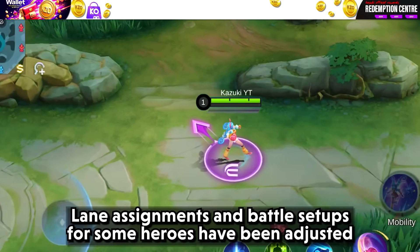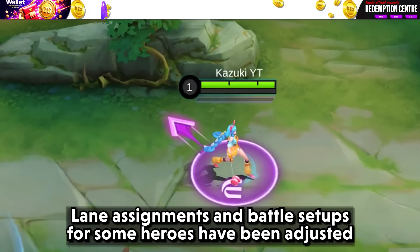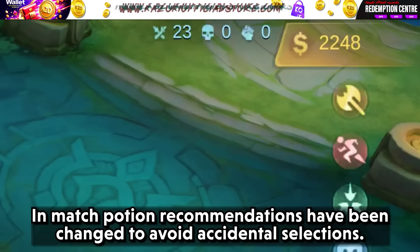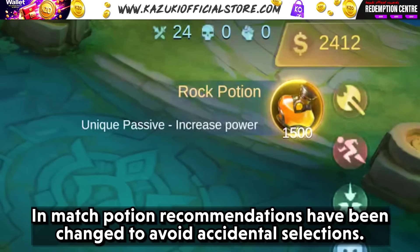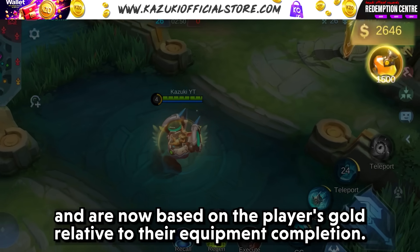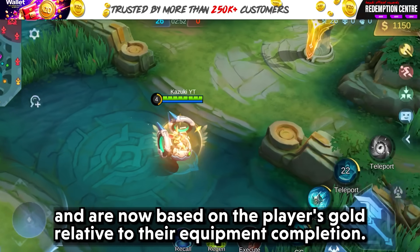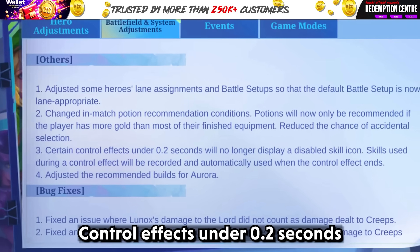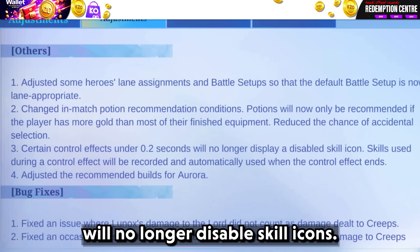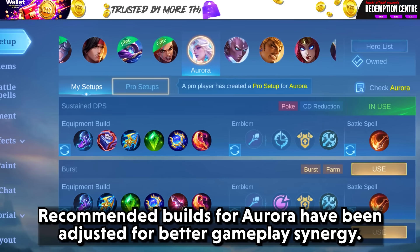Lane assignments and battle setups for some heroes have been adjusted for better lane appropriateness. Mage Potion recommendations have been changed to avoid accidental selections and are now based on the player's gold relative to their equipment completion. Control effects under 0.2 seconds will no longer disable skill icons. Recommended builds for Aurora have been adjusted for better gameplay synergy.